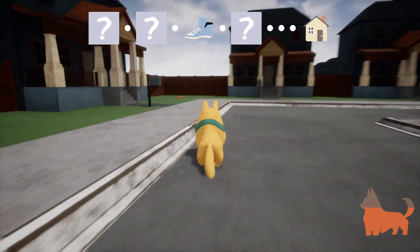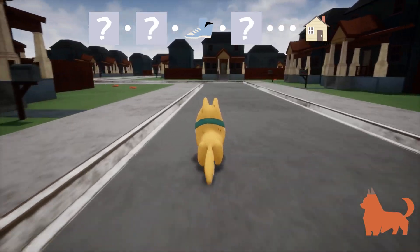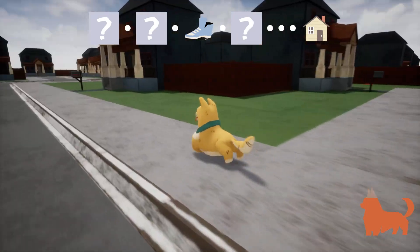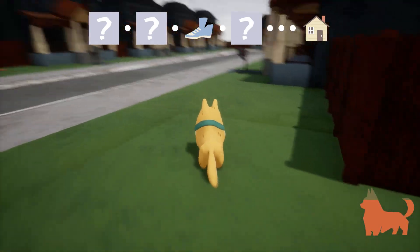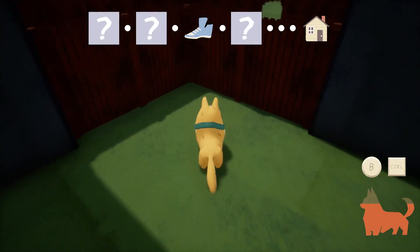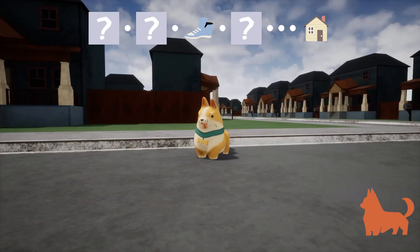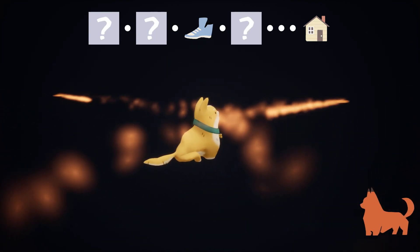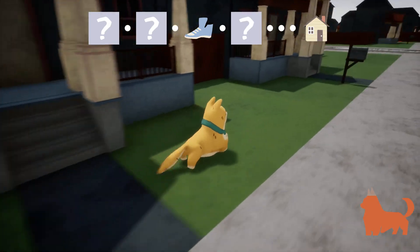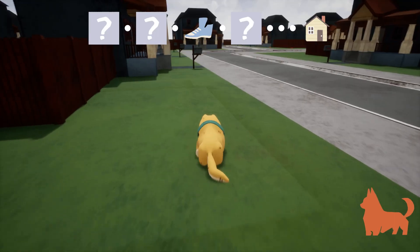Let's go eat something because I need my energy, and let's go around the neighborhood a bit. All the houses are the same — damn suburbs — how am I going to find my actual home if every house looks the same? I am a dog. Oh, food! Okay cool. Let's sniff out again — the orange one is food, the purple one is a clue.